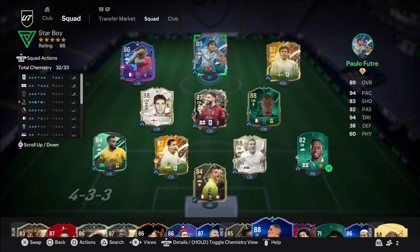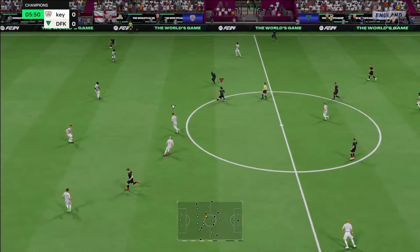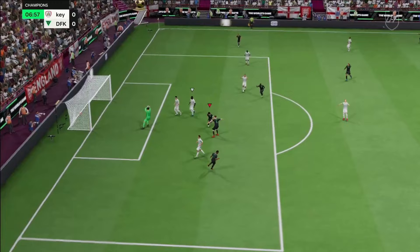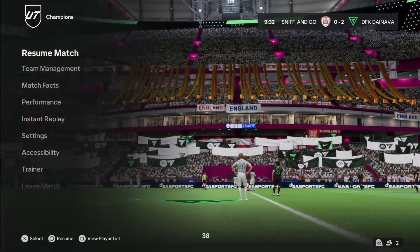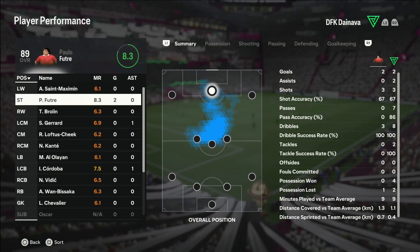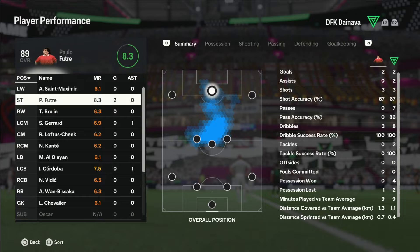The team is looking kind of nice, let's head into the first match. He's already through — he's kind of mad, he is kind of mad. Oh my god he's so fast, what a card! His dribbling is insane, he's so rapid. Oh my lord, I think I've found my new favorite card. I have never dribbled like that with any card in my life — this card is different gravy.